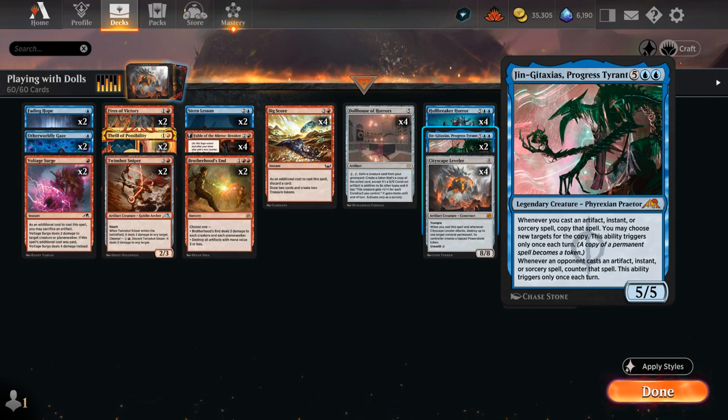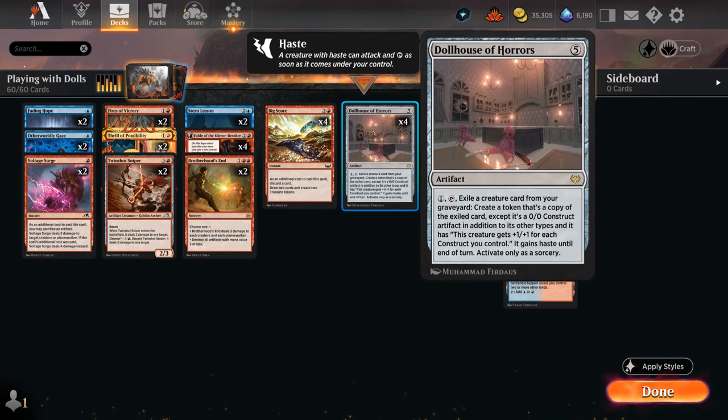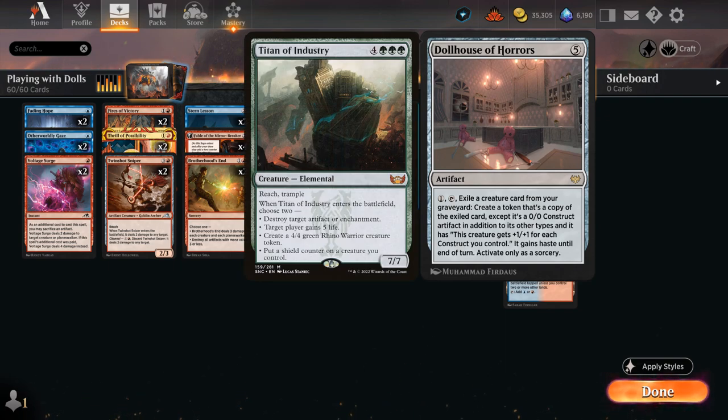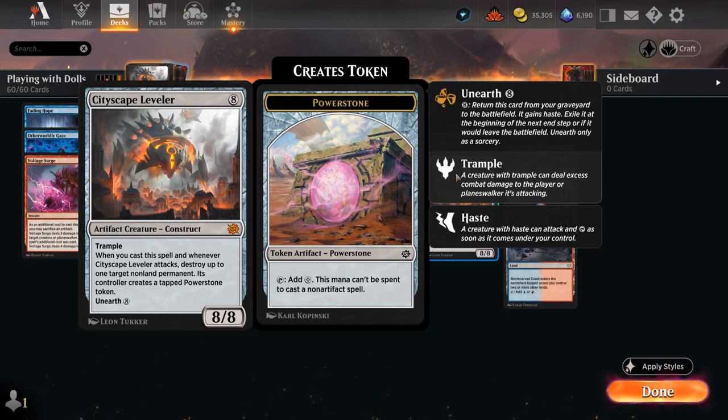In the case of Gingitaxius, we can copy the next artifact, instant, or sorcery we play, and that can also happen during the opponent's turn — so we can copy two spells in one turn cycle while countering opposing artifacts, instants, and sorceries. Hullbreaker Horror can potentially bounce opposing permanents as well as spells on the stack, so we get immediate value from the creature we bring back with our Dollhouse, as opposed to just reanimating creatures like Titan of Industry, which would be powerful but doesn't synergize as well.